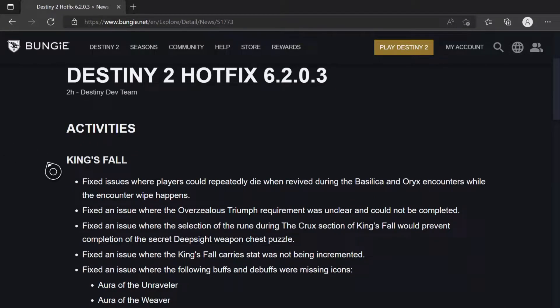Starting with bug fixes for King's Fall: Fixed issues where players could repeatedly die when reviving during the Basilica and Oryx encounters while the encounter wipe happens. Fixed an issue where the Overzealous Triumph requirement was unclear and could not be completed. Fixed an issue where the selection of the rune during the Crux section of King's Fall would prevent completion of the secret deep-sight weapon chest puzzle.